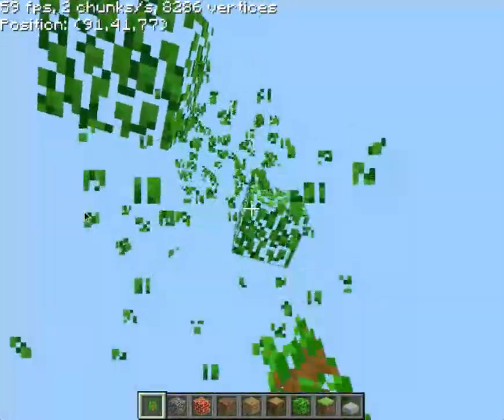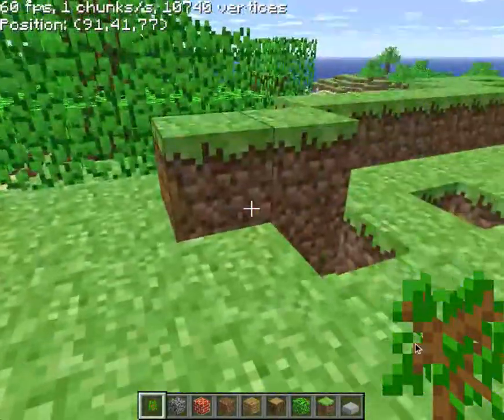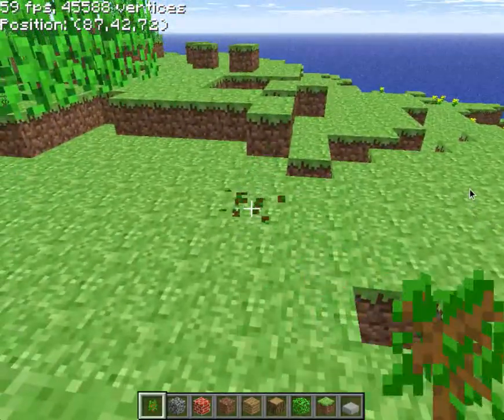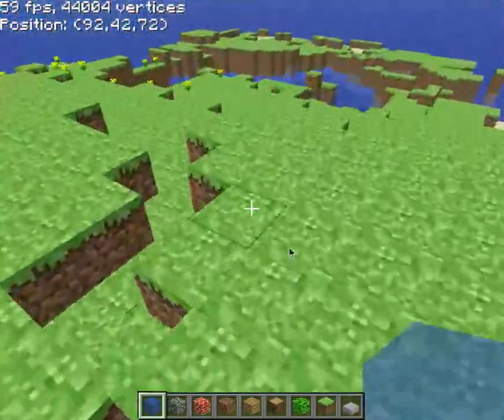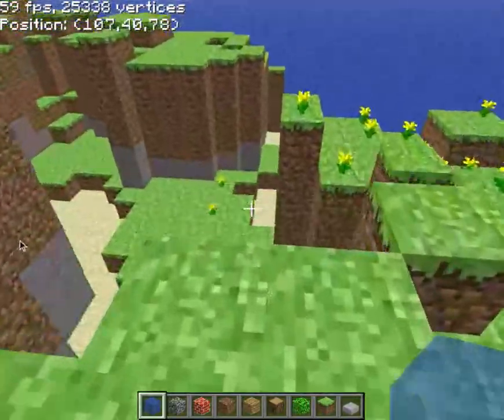So this is Minecraft Classic, or at least a remake of Minecraft Classic. The sapling's still a sapling. Let's check out the water. Who knew you could get water blocks in Minecraft?